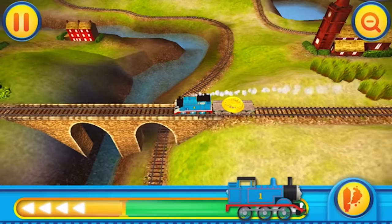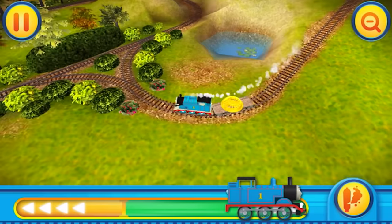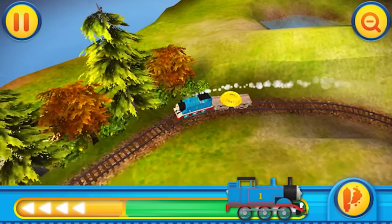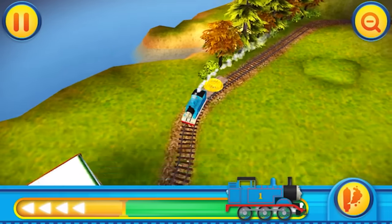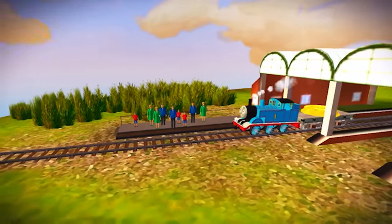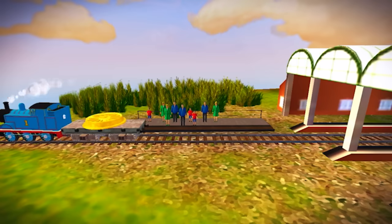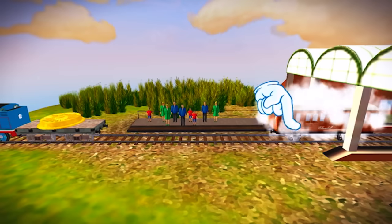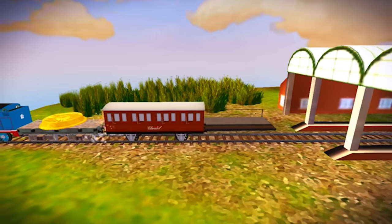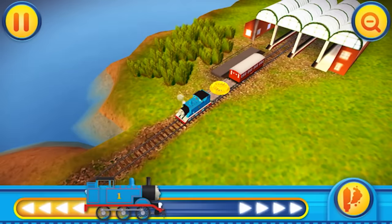Thomas knows which way to go apparently, as we go by this little farmhouse and over another bridge — beautiful stone bridges with a little pond. This is an older game and everything was already unlocked, so there was no paywall. Looks like we have our guests. Hey, look — is this Annie? No, that's Clarabelle! So we've got Clarabelle here, and you drag it to attach it.